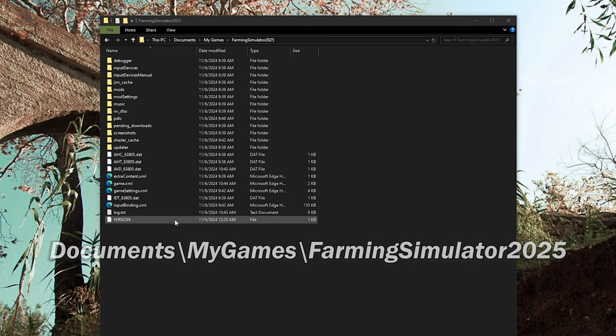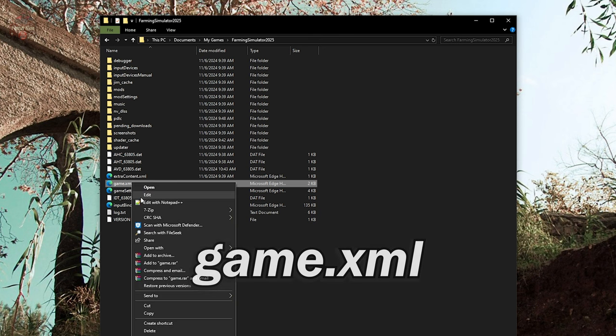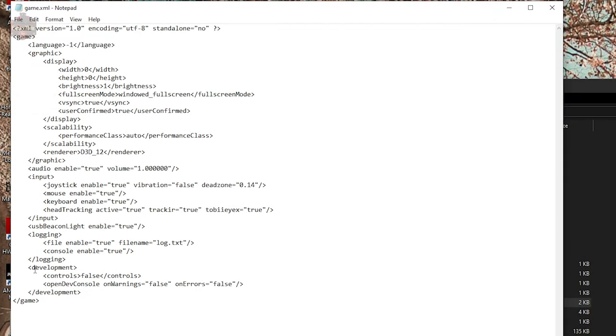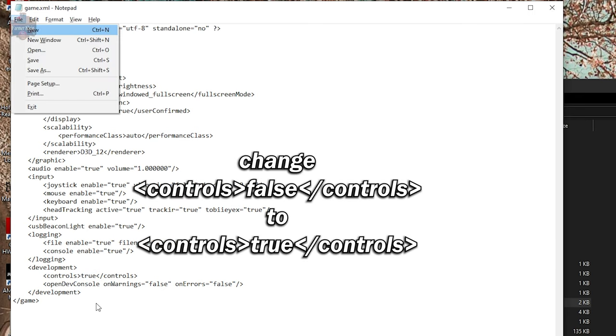From here, we're looking for a file named game.xml. We're going to right-click on that and click Edit. When this opens, we're going to look for a section called Development Controls, which has the value of False. We're going to change this to True.